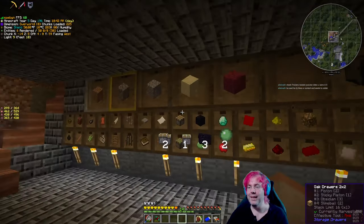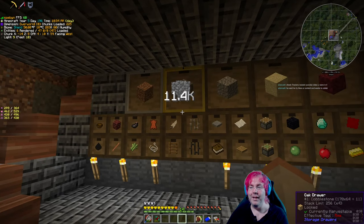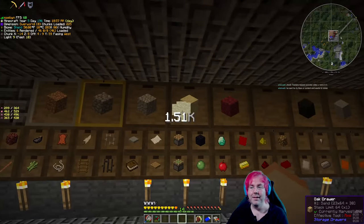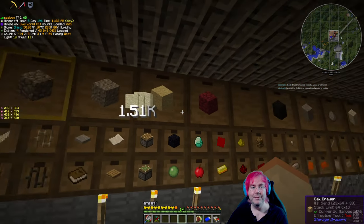So basically — we can't take it out because there's too many materials in there. But if there weren't too many materials, we could click this item and take it out. You just hold the upgrade in your hands, right-click, and it applies it. It's very nice.